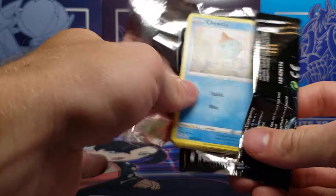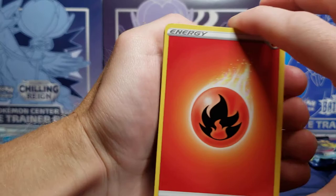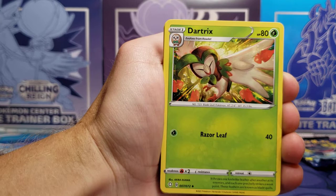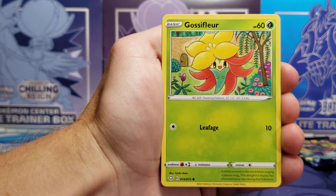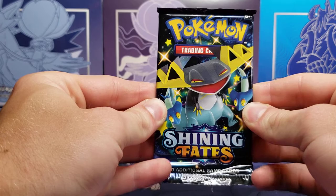Toxtricity pack. I'm going to say Darkness Energy for this pack — it is a Fire. That's a sign for the Charizard. Rusted Shield, Eldegoss, Dartrix, Choodle, Morpeko, Coughing, Glassflor, Rowlet, Coughing Reverse Holo, and a Volcanion Non-Holo Rare.